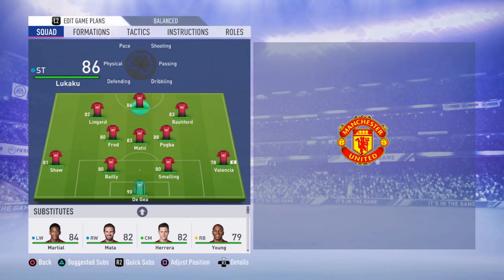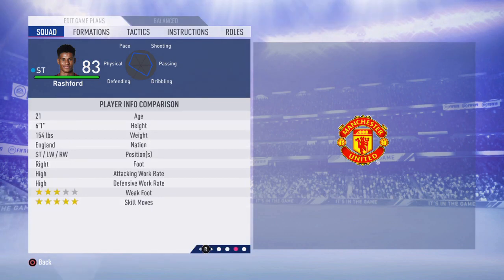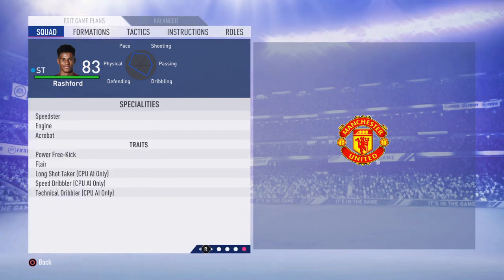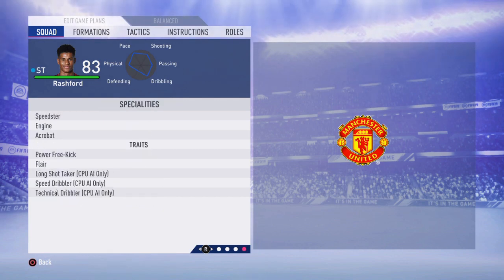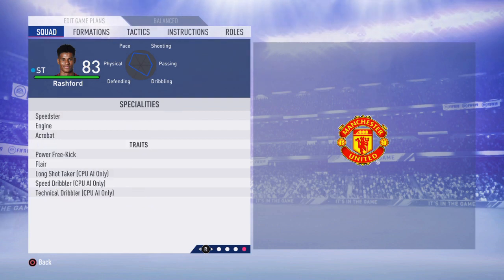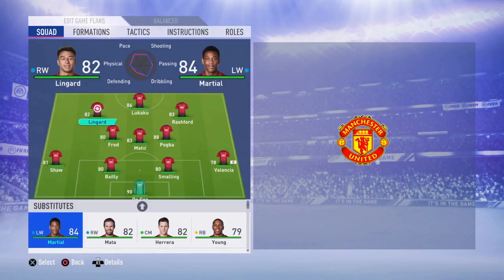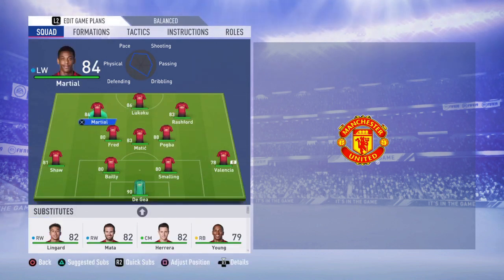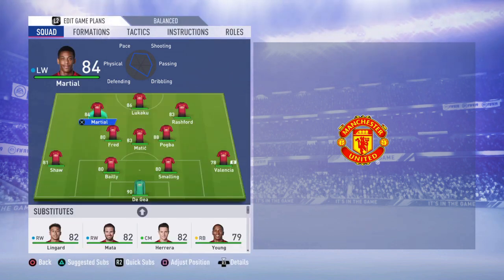At your right forward is going to be Marcus Rashford — incredible player with five-star skill moves. The only problem is his three-star weak foot, but he can play three positions: striker, left winger, and right winger, so he'll do perfectly fine. The other player is going to be Anthony Martial — this guy has always been a beast in this game and will continue to be.